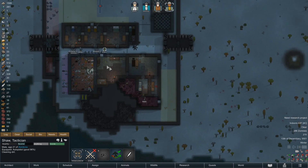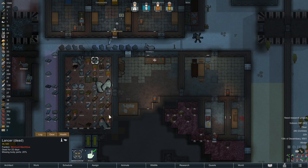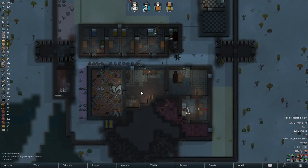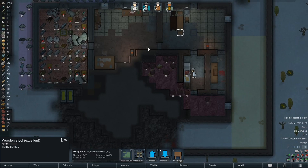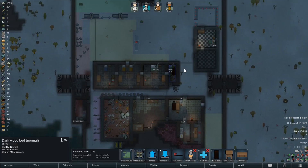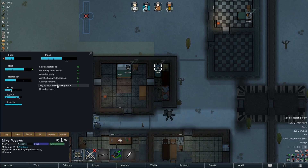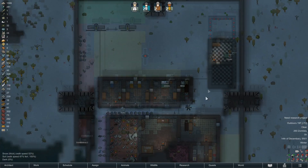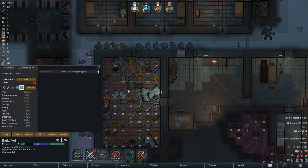We need to mine steel — we need a machining table. We have 24 components so we're doing okay in that regard, but we can break all these mechs down for steel as well to get 150 to build the table. Barb — every time you cook a meal you better start cleaning. You're just a filthy cook. This room is at negative 33 which should make Mike rather pleased. The bedroom is awful — minus five. Barb's clearly still sick based on how fast she's not moving.